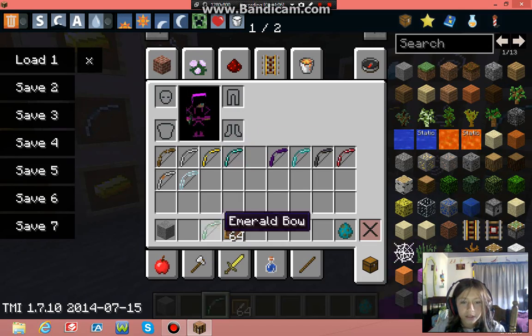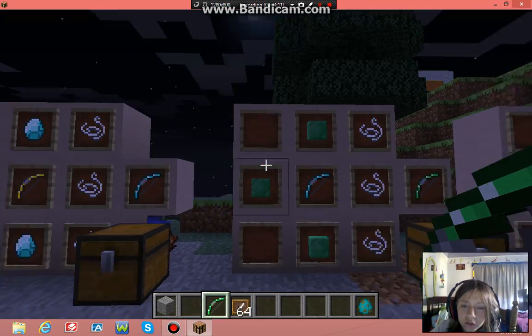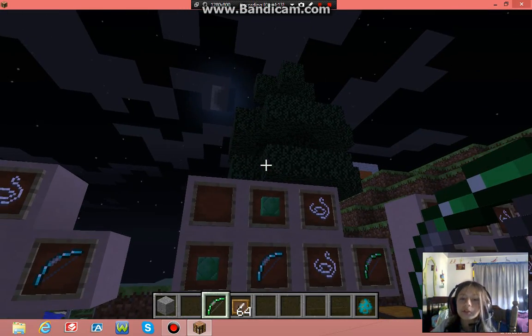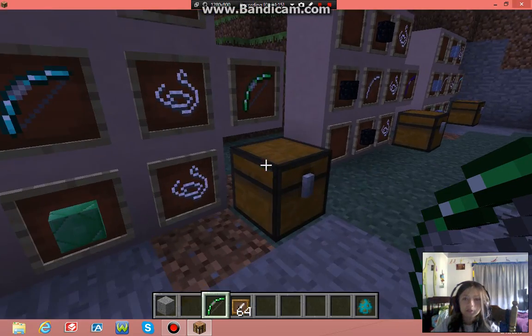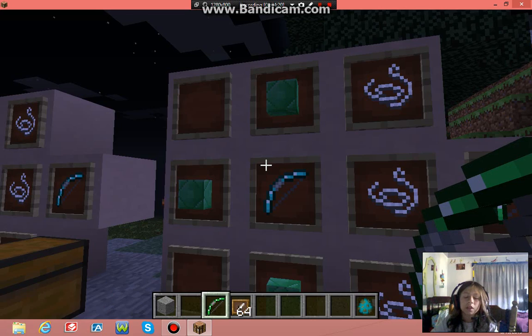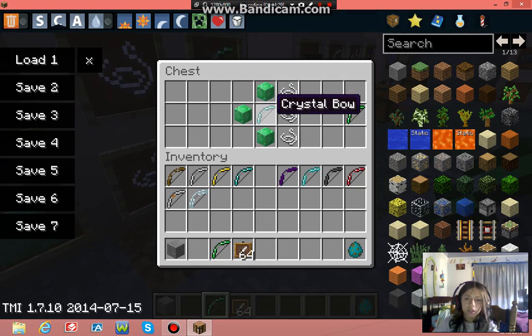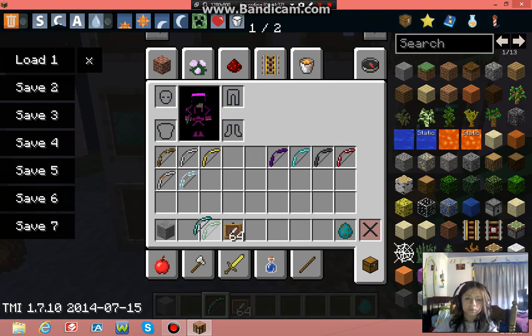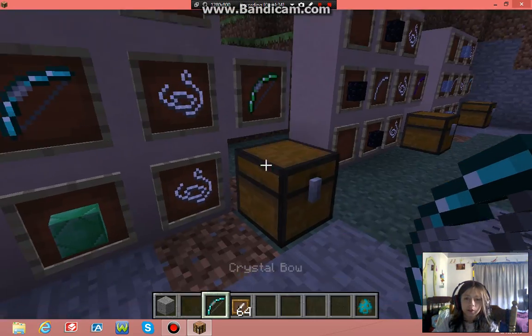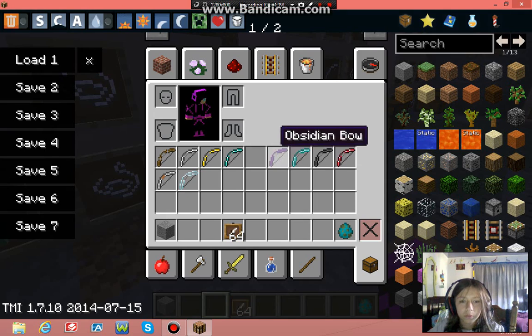Next we have the emerald bow. The crafting recipe uses three emerald blocks, so you're gonna need 27 emeralds — that's kind of tedious. You randomly find them, but whatever. That's a crystal bow right there, that was bugging me.